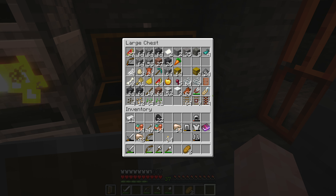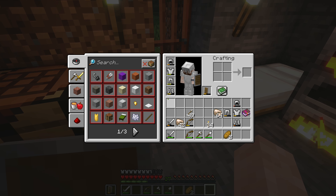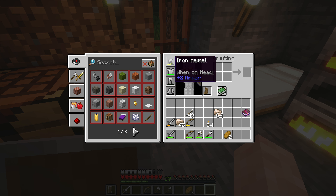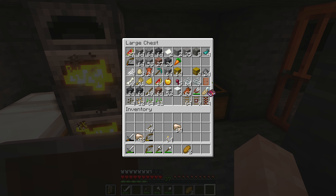We have more copper ore — don't want to smelt that either — so let's put that away. We have three stacks of coal in here. Then let's see about repairing our armor — the shirt works, the pants work as well, and we're already almost fully repaired except the helmet. We also have an enchanted book, so let's put that in here.